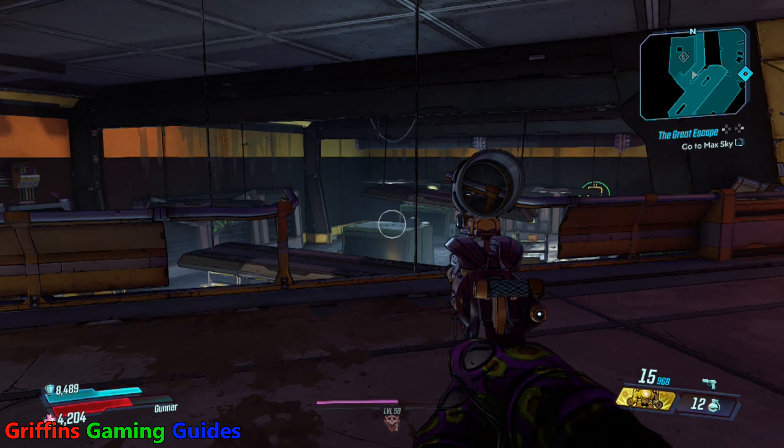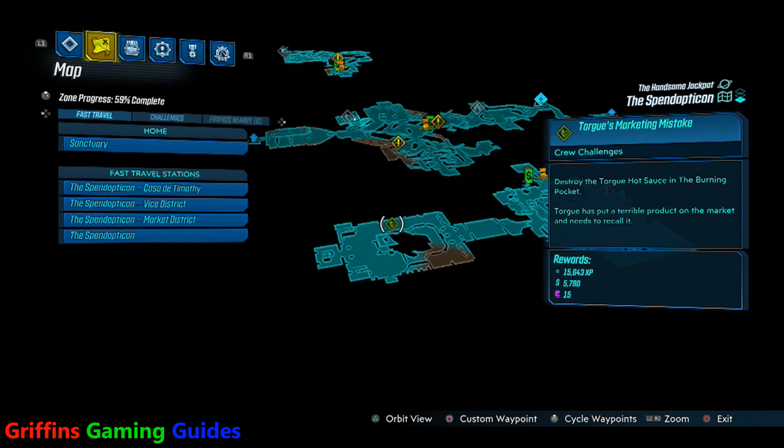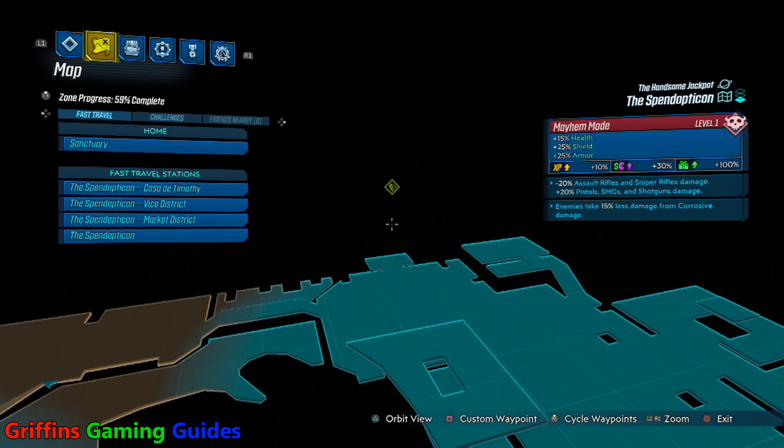Your second hot sauce bottle will be in the Market District of the Spendopticon. Simply make your way from the left side of the statue mantle all the way up, jump onto the top rafter — there's your hot sauce bottle. Shoot it and the second one's done.